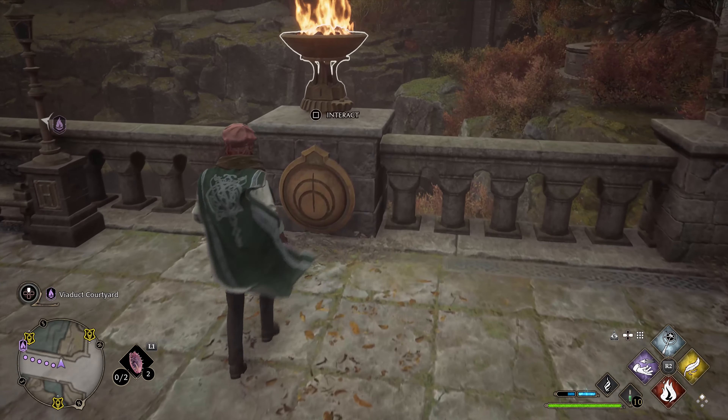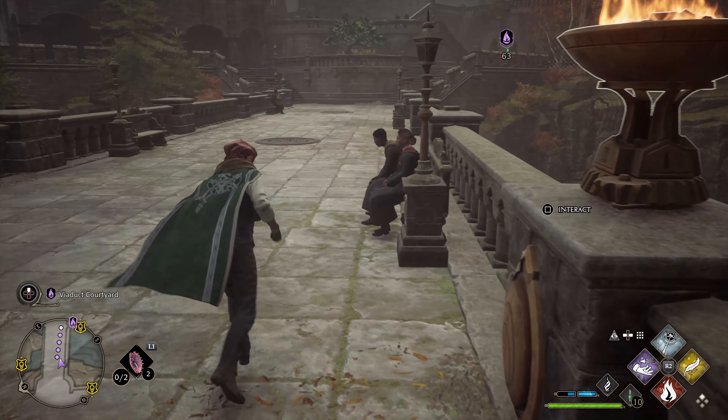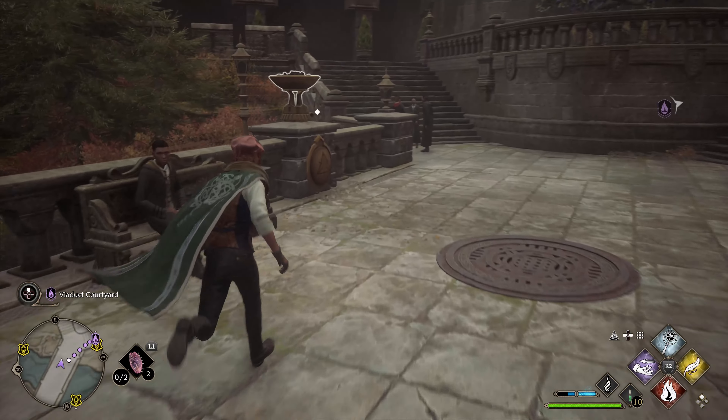The front right one is Roman numeral 2. It's already on fire so we don't have to do that. Now we're going to go to the back left — light this one on fire and turn the dial to 1.